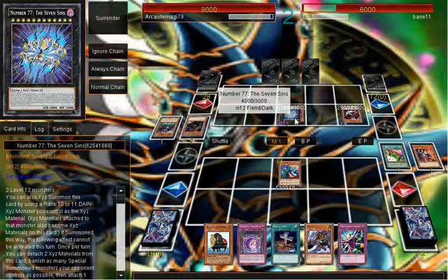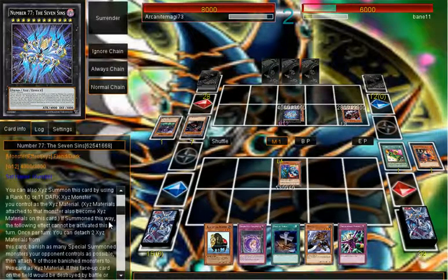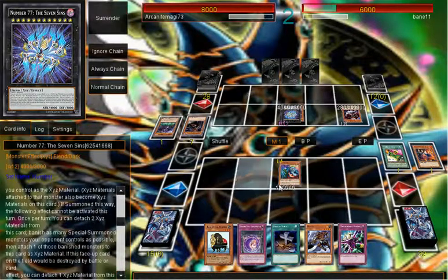Once per turn, detach two materials, banish as many special summoned monsters as possible, then attach banished monsters and discard. This card will be destroyed by battle or card effect. So I can't Deprison it.